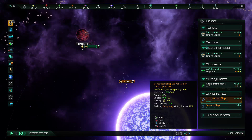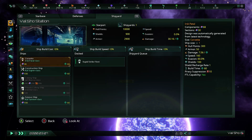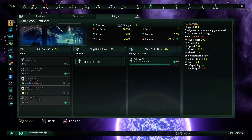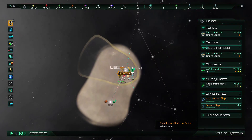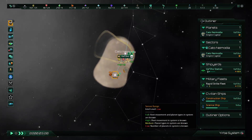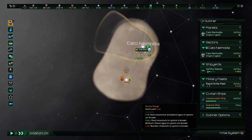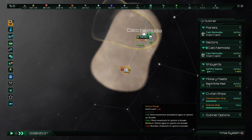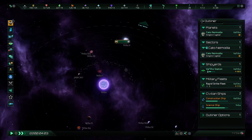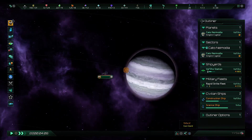Usually what I like to do — not mandatory or necessarily the meta play — is I like to usually build a second science ship right away. We want to explore as much as we can in the early game. As you can see, there's a lot to explore. So I'll probably send one science ship off to the north and one to the south, just to see what we got going on. And as you can see, we've now entered the system and there are all these different planets, asteroid fields, and things that the science ship has to explore.